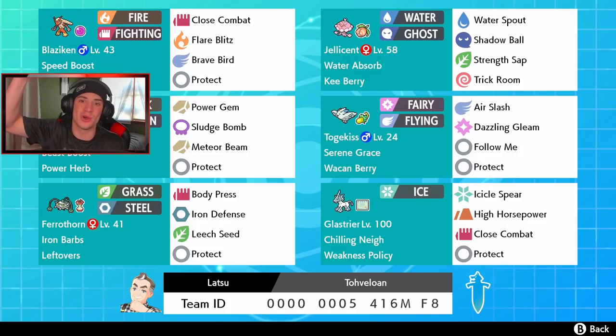If you guys want to try this team for yourself, the rental code is at the bottom of the screen. But let's get after it - let's hop on that ranked doubles ladder and try to get some wins with this team.